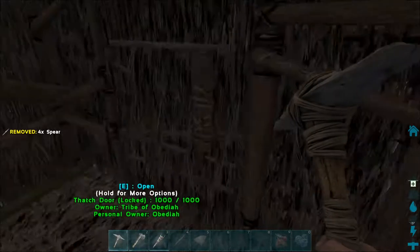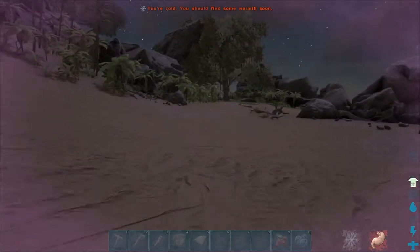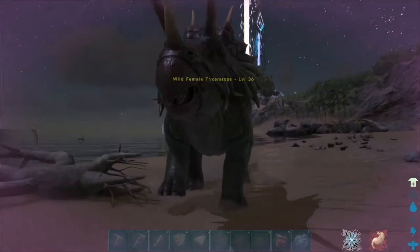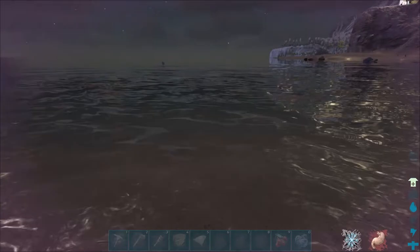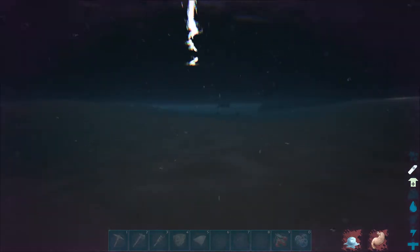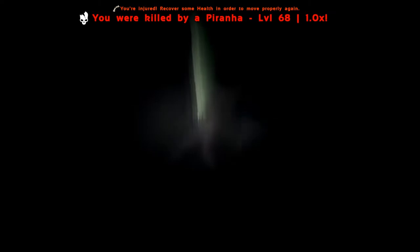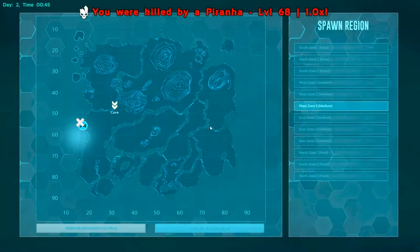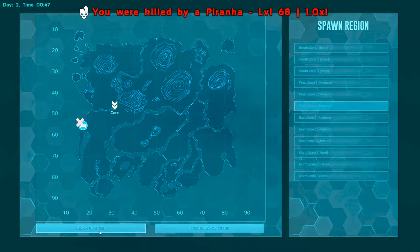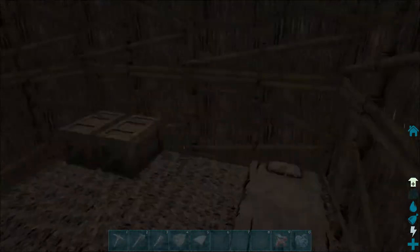If you are in a tribe, any tribe member can respawn at any bed. Let's go ahead and show you how it works - we'll store everything so we have nothing on our body, and now we're going to die. We're already losing health from being hungry. Let's go swim in the ocean and see if a piranha will eat us. They got me! Now you can select that bed instead of respawning in a random area - you'll see it on your map, click it and click 'respawn at bed,' and you're back in your hut. Remember, beds have a five-minute cooldown, so you can make multiple beds and stack them.